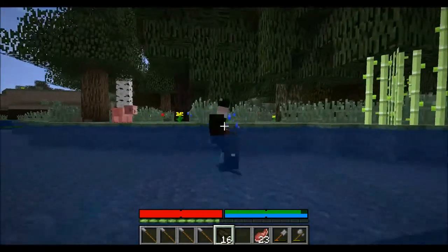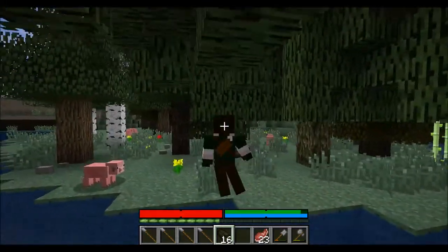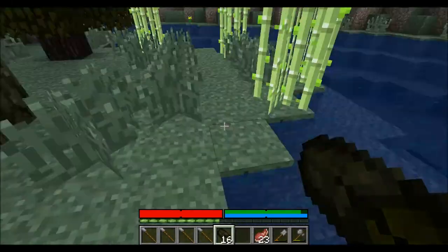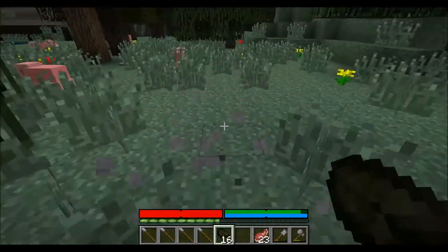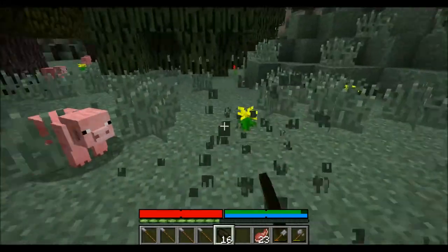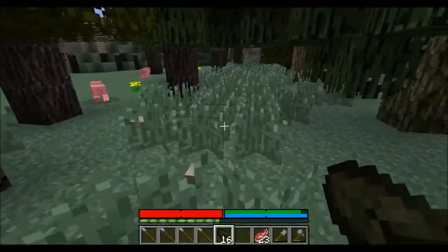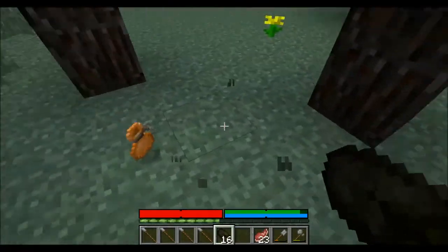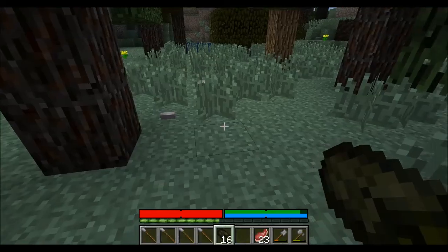I have Smart Moving on — it adds little animations. I can crawl on my belly and actually fit in one-block-high areas. Oh, seeds! Carrot seeds — nice.